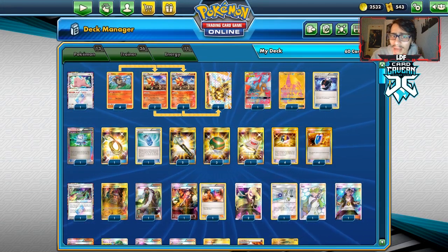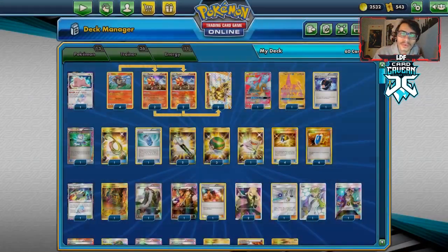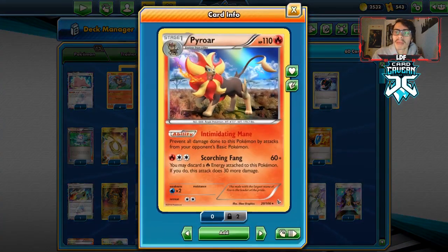In Expanded, there are quite a few decks that will suit this matchup, where you just flip over to Litleo, evolve into Pyroar, and win the game.